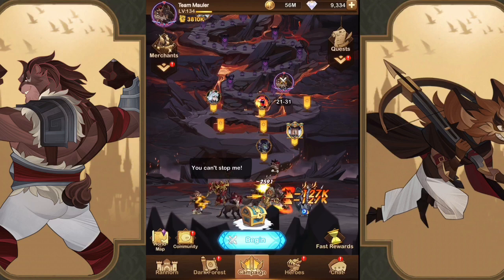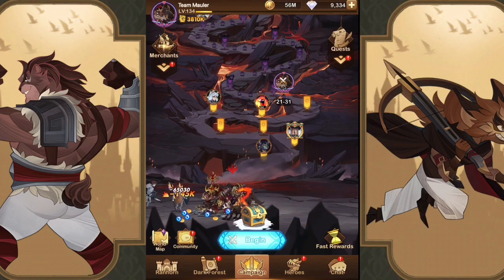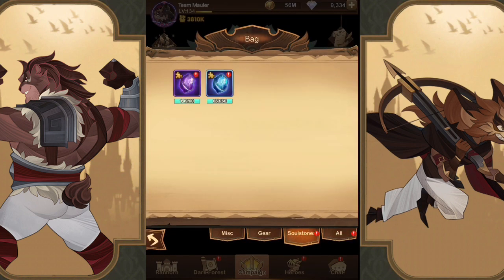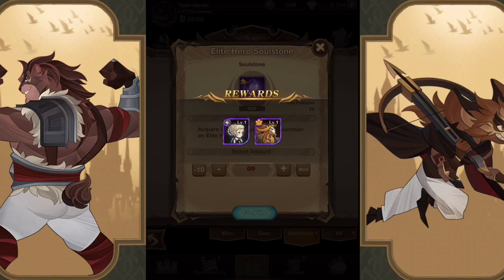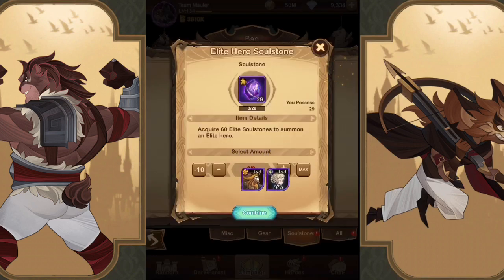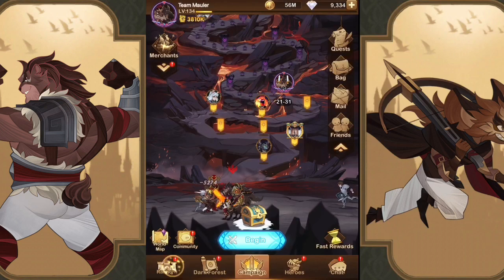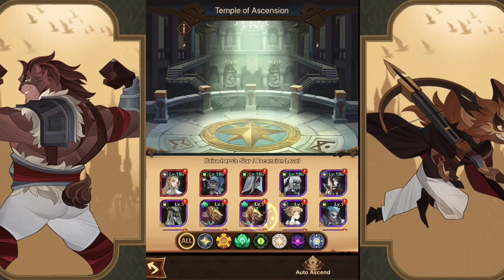Hey guys, Insomnia here with some more AFK Arena — we're back with the Mauler team at 21-31. Let's get into our summons and use all of our elite soul stones first. We pull a copy of Brutus, which is nice. Even though we haven't built him yet, he's a hero we're probably going to build in the future. He's situational, especially with his immunity — if you're fighting huge burst teams he can really live through the initial burst because he goes immune.